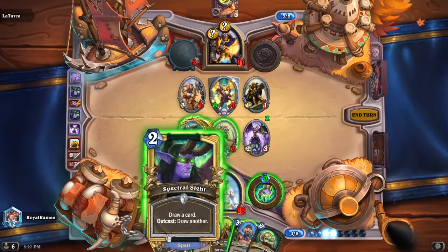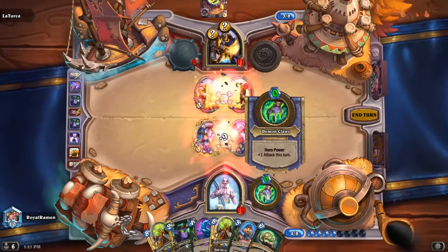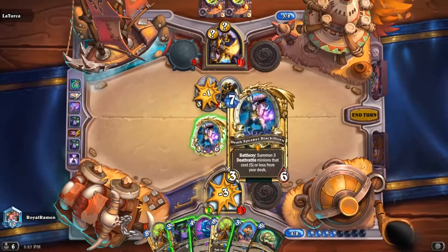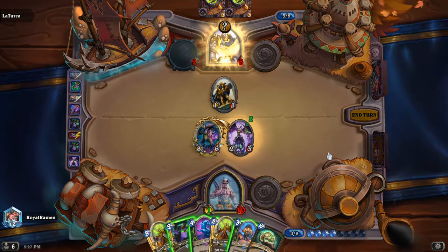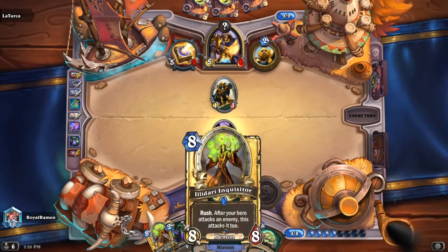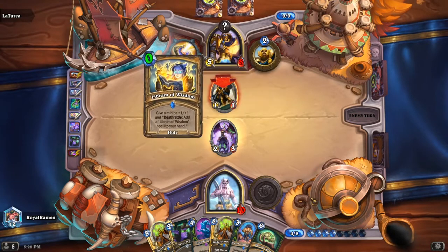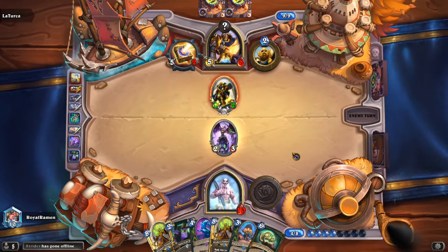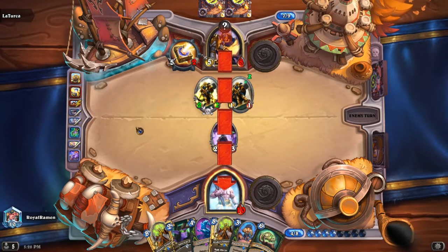Do I play the beastmaster? That's definitely a trade I wanna make. I'll kill off that — we're low but he has nothing to deal with here. I'm not gonna play this because that last secret is most certainly Galloping Savior, and that would be my third card so I don't want to play it. Now we have lethal next turn unless he plays a taunt, but if he plays a taunt that can't take out an Inquisitor like the five-drop, then we're still good. It looks like he does not have enough.